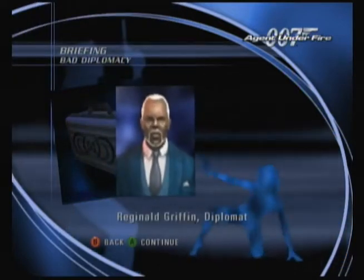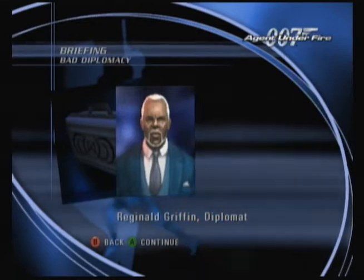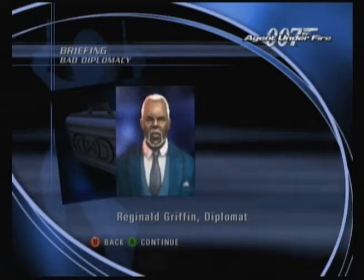The computer database search turned up a man named Reginald Griffin serving as a British diplomat in Romania. Griffin's behavior has been the subject of an internal foreign ministry report. He seems obsessed with protecting a secure room in the Embassy, an area normally outside his jurisdiction.